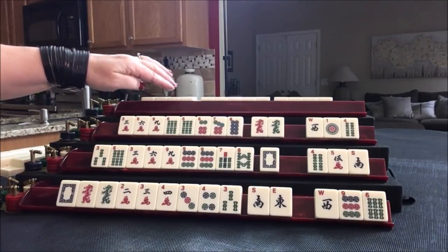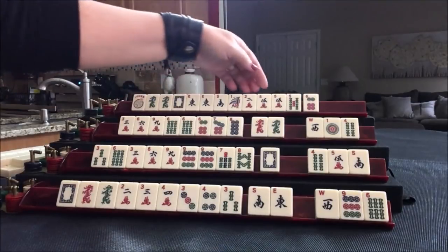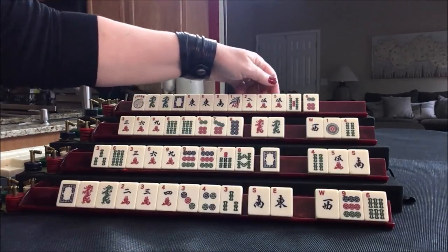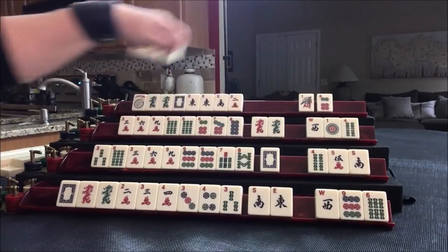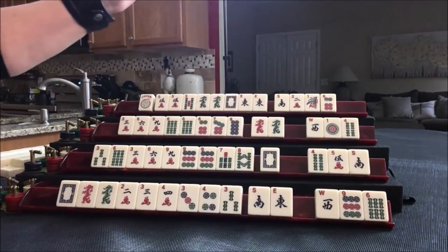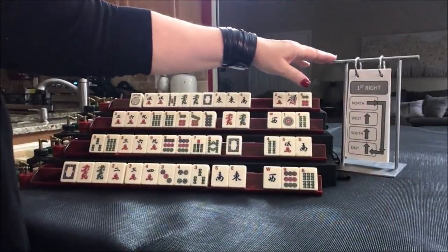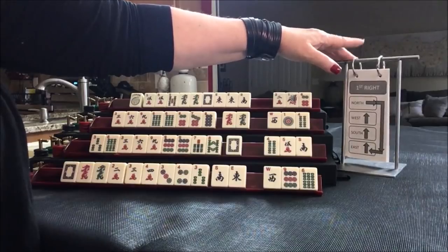Let's see what we can do for player four, also known as North. We have a pair of Easts and a pair of fives. East and West this year go with evens in the wind and dragon category, so I don't think we're going to be able to use both of those together unless we play a pair hand. And 3, 4, 5 consecutive run — like numbers with fives is probably the strongest potential here. Like numbers with fives and dragons. If we did maybe a quint, let's go ahead and discard those three. Look below the video in the description to download a tool that helps you keep track of where you are in the Charleston.